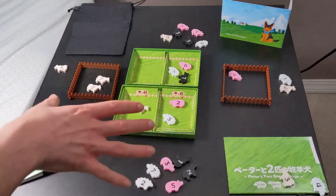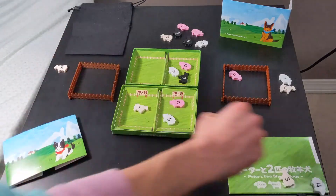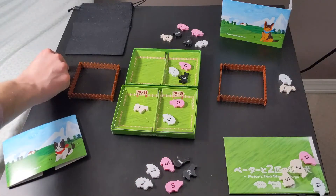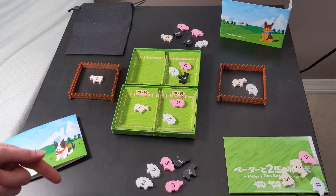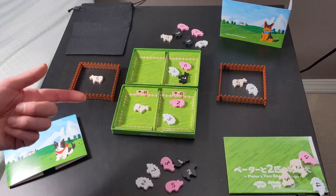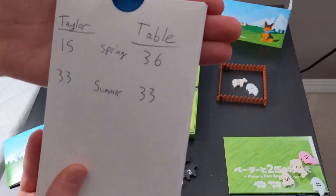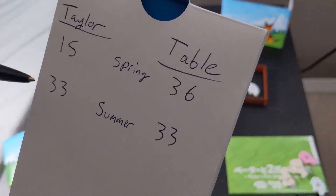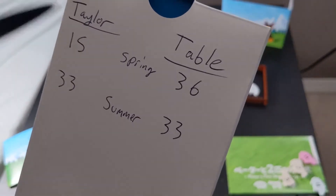Animals in your barn are worth ten points each. After writing down spring scores, you do some cleanup: all animals in the goal fence are eliminated out of the game, just like if a wolf had taken them, and all barn animals move into their player's goal fence. Then you play the final six tricks and do summer scoring, which works exactly the same way as spring scoring.